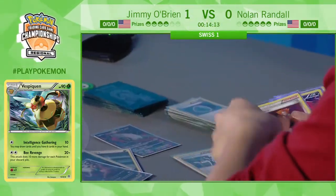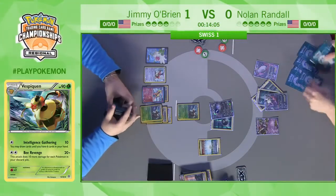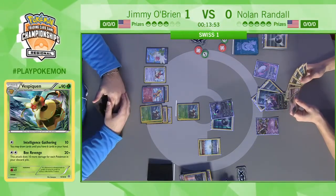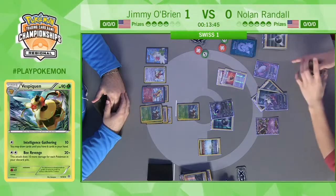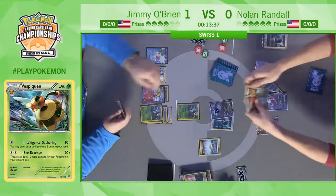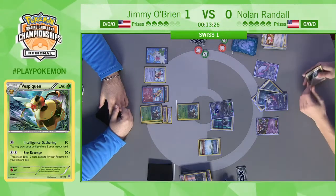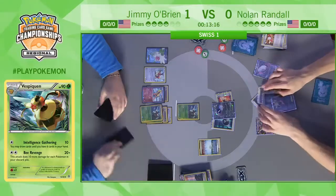Jimmy is really closing in. What was Nolan's situation — did he attach to the Darkrai on the bench? He did double Dark Patch last turn — yeah, that's rough. His only way out is that third Fighting Fury Belt, which is the only way he could feasibly withstand the attack. Next turn Jimmy's going to play down that Double Colorless and just have attackers lined up. It's just a matter of time before Nolan loses and Jimmy wins. Nolan actually opts to put the Fighting Fury Belt on the active to avoid the knockout this turn.